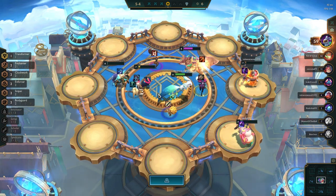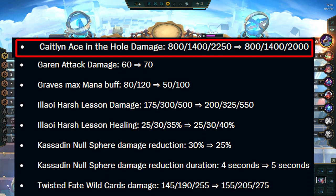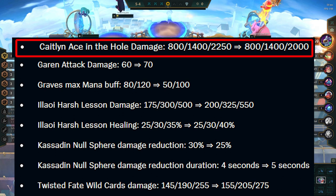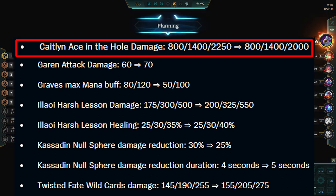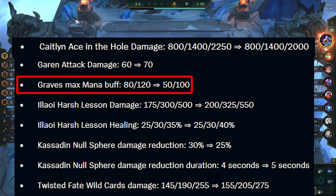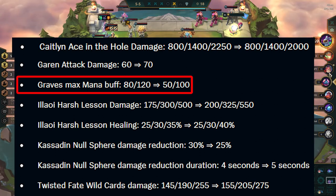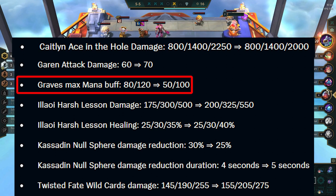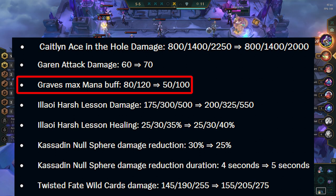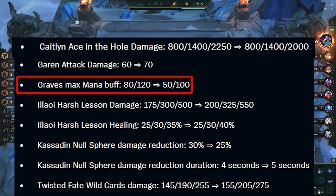Moving on to Champions and 1-costs. Caitlyn gets nerfed at 3-star — this will only affect Kogma reroll, but with 2 snipers she should still one-shot most units. Garen gets an AD buff, which is nice as reroll Garen has been completely absent from the meta. Graves gets a nerf and a buff — he needs one more auto to cast his first spell, but every cast after comes quicker. This shouldn't have much impact besides him becoming stronger in reroll Kogma and a little weaker as a regular 2-star unit.